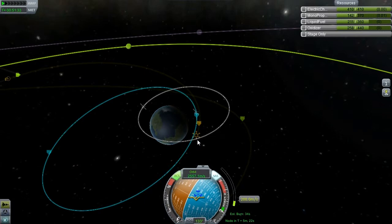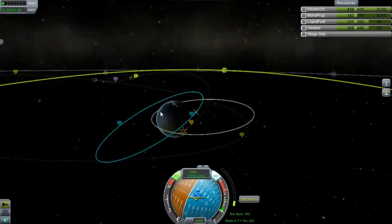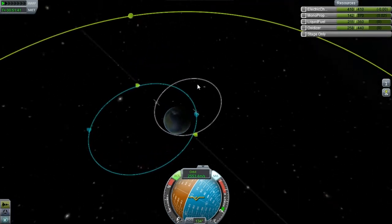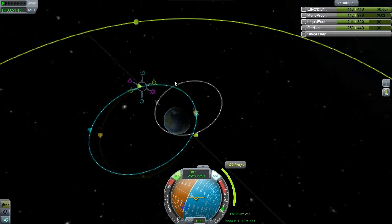So it turns out I was lied to, and I'm nearly at the end of the burn and my orbit is never going to resemble that one because I messed something up. I think I thought I was going to burn for longer than I was going to. So I'm going to line up some other stuff. Let's try this — pull some levers and set that.